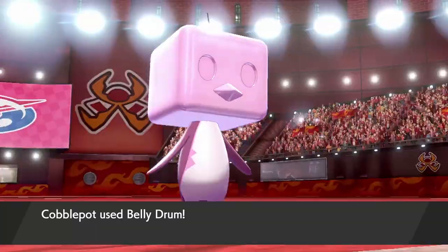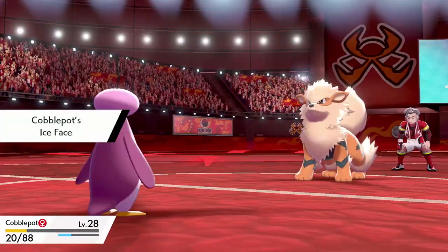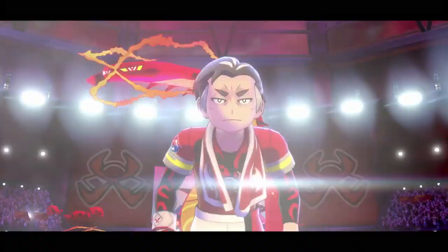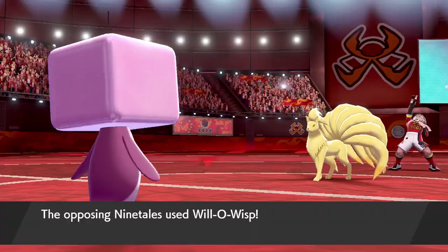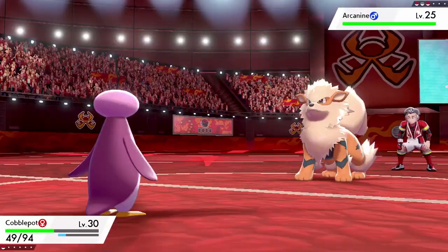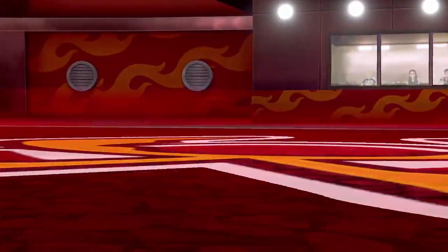With Liquidation acquired, I head back to Kabu. I start off with Belly Drum since I knew he'd hit me with Will-O-Wisp, then Liquidation takes out Ninetales. Arcanine's Intimidate lowers my attack, but I still take it down after it hits me with Flame Wheel. With 20 HP left, Gigantamax Centiscorch comes out. My Liquidation does about 70% damage, but G-Max Centiferno takes me out. I find a Rawst Berry from shaking trees to cure the Burn. On the next attempt, Ninetales misses Will-O-Wisp, I Belly Drum after curing the burn with Rawst Berry, and Liquidation dispatches Ninetales and Arcanine in one hit each. Liquidation then takes out the Centiscorch and I get the third badge.